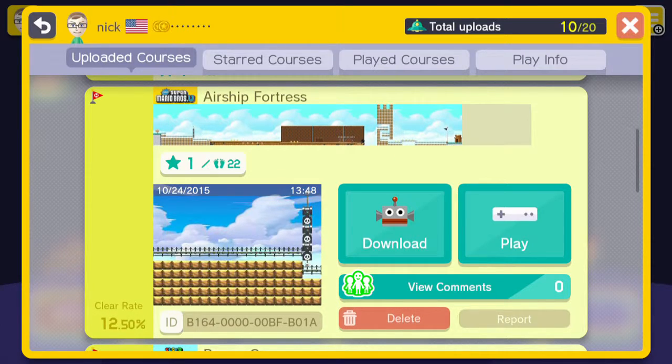Anyway, if you guys want to check it out yourselves, the ID code is right there and it's also going to be in the description. Make sure to check that out if you have Super Mario Maker. And until then, stay tuned for more Super Mario Maker Mondays right here on Tonic. Bye.